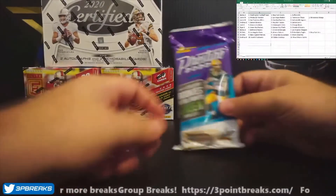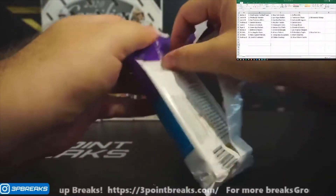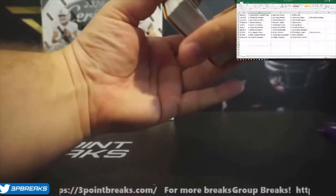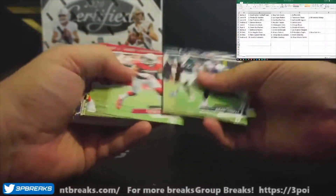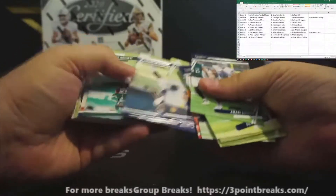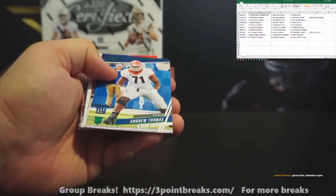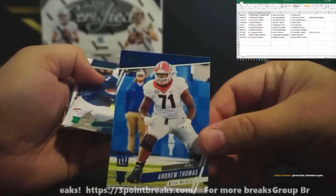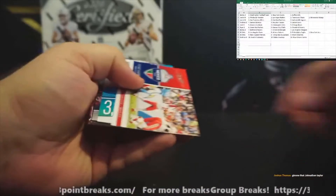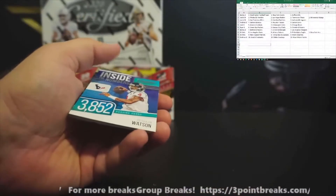We're going to start with the Prestige pack. Good luck. We're going to zip through the base cards pretty quickly here — we really want to get to the inserts and the good stuff. Here we go, our first insert: a rookie green extra points Andrew Thomas, another green extra points KJ Hamler, a Prestige Worldwide Patrick Mahomes, and Inside the Numbers Deshaun Watson — looking for that new contract coming up.